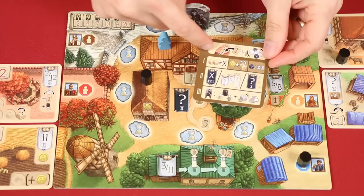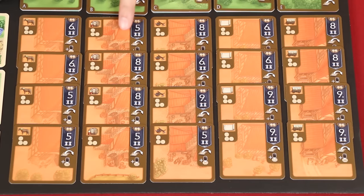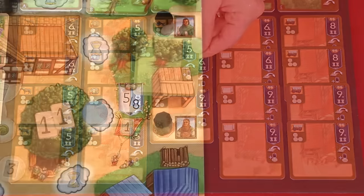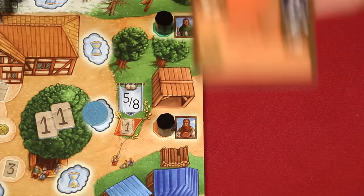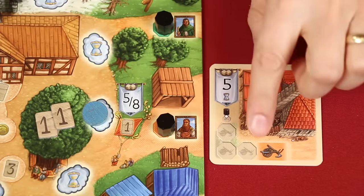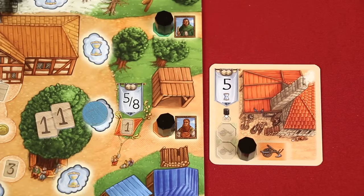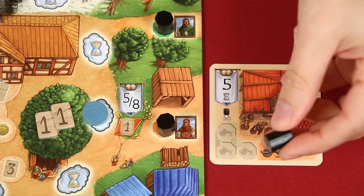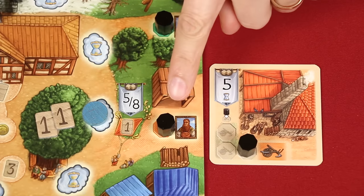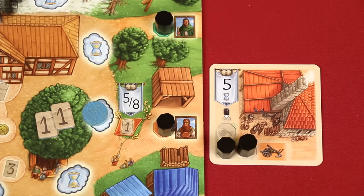Now let's take a look at how each of the different village card types work. These are the craft buildings, and no player may have more than one of each of the five different types. To collect one, you must not only satisfy the conditions of the banner, but also have a villager on the craftsman space of your board. You then resolve the symbols listed here on the card that you've collected. This tells us to flip it over, and then place a marker from the supply onto one of these available spaces. These markers represent the goods of that building. For example, each marker here will represent a plow. So if you need to pay a plow for the cost of another action, you can simply remove them from these spaces as necessary.